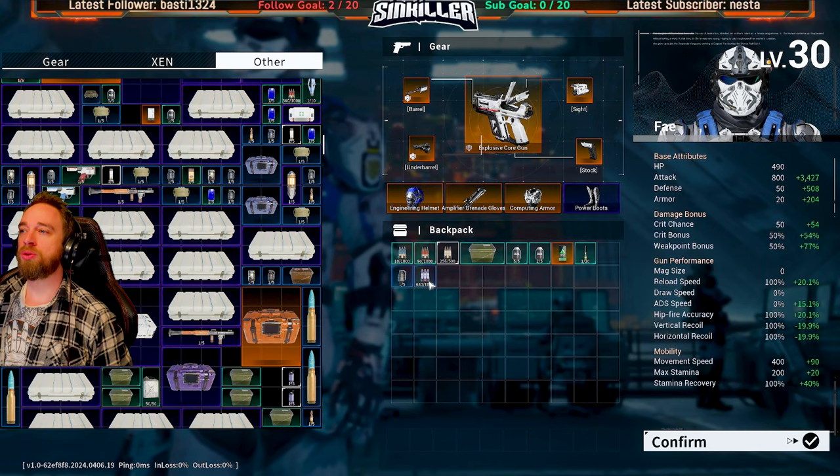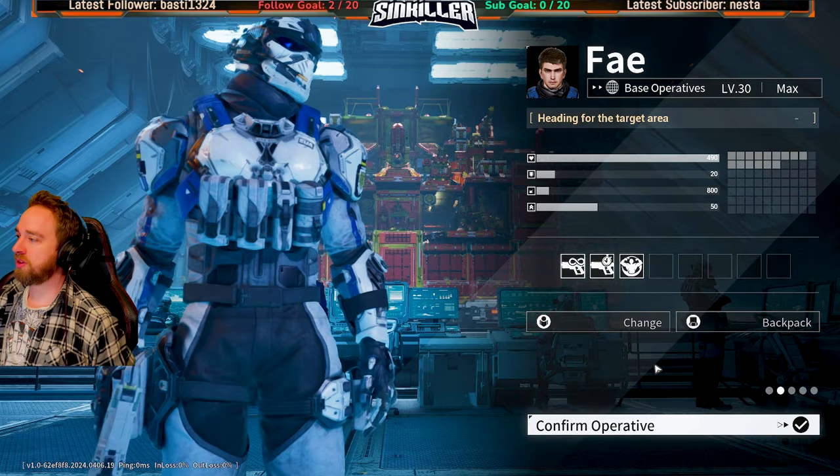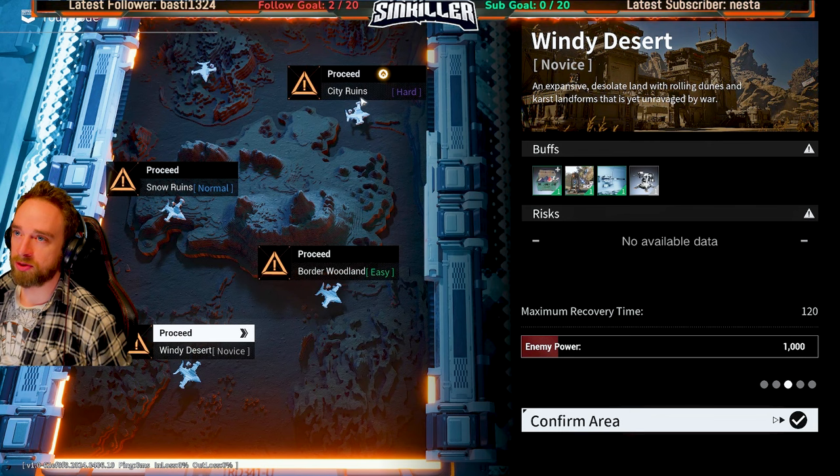We can't keep the tour too long so we don't need too much. Just maybe a little bit more ammo because we are just going in and out, not doing lots of harvesting. Cool, okay - let's go for it. City ruins.